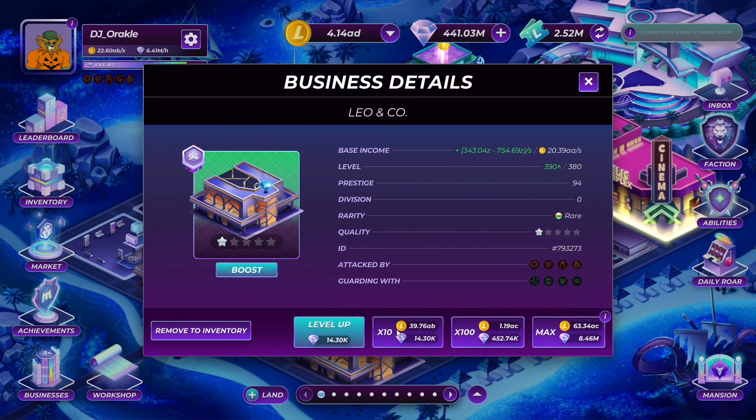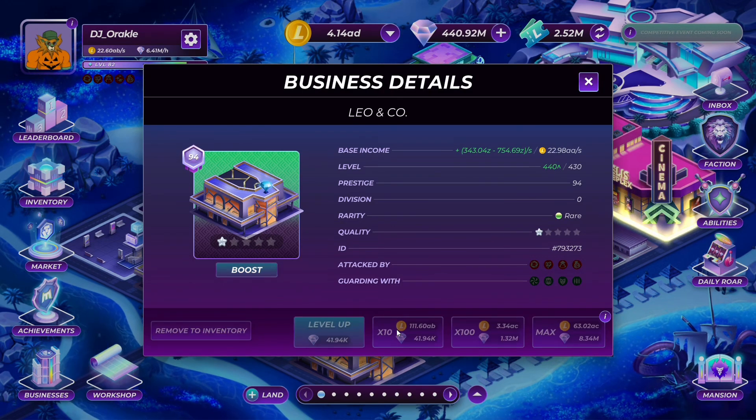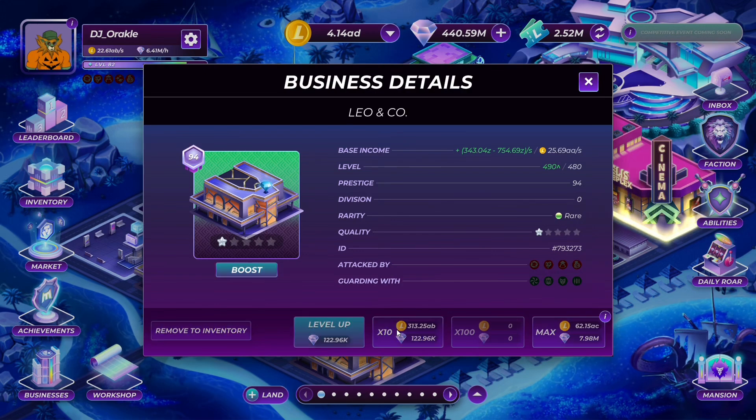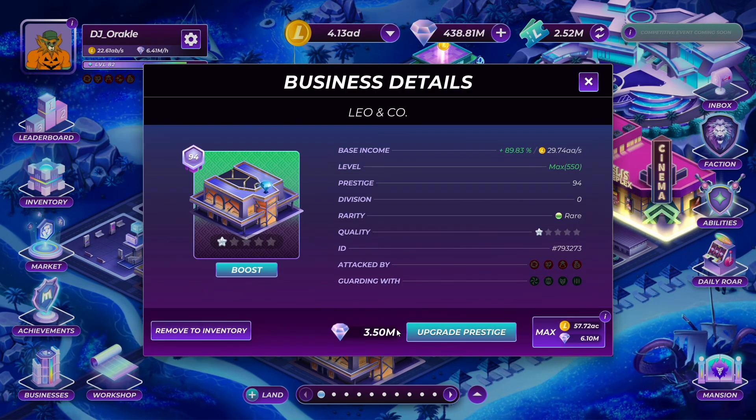I'm going to move all these businesses to prestige 95 just so that I can be uniform, because my OCD kicks in for real when things aren't matching.